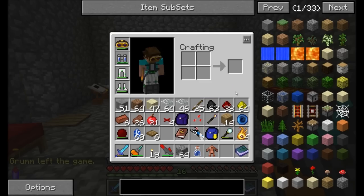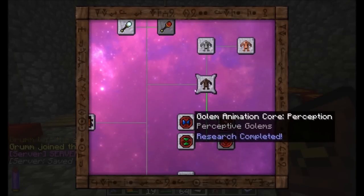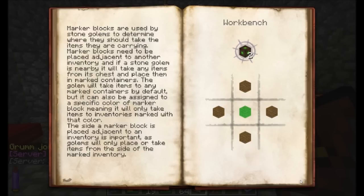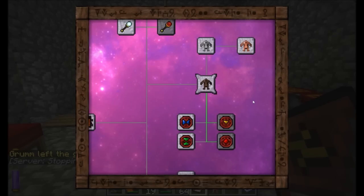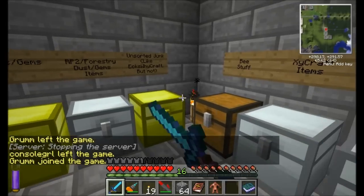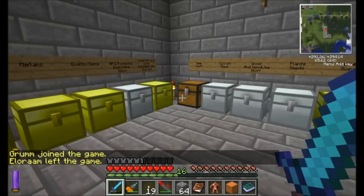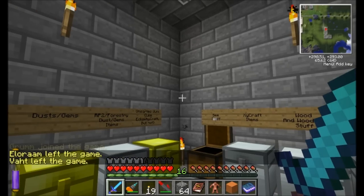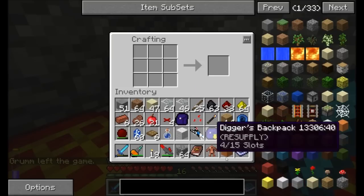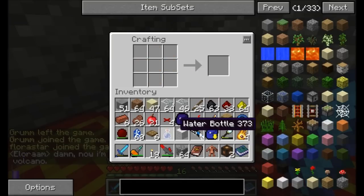Now the next thing I need to make is a marker. Just in a workbench — wood around wool. Not too bad. I'll even make two markers, that might be cool. And I crashed. All right, the server's coming back up now so I am recording again. I'm making a couple of these nifty little blocks called markers, which are important for what we're about to be doing.